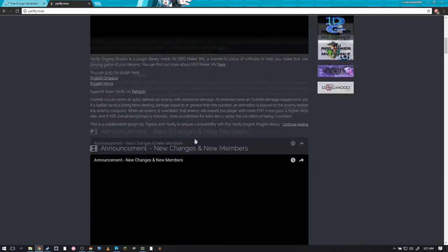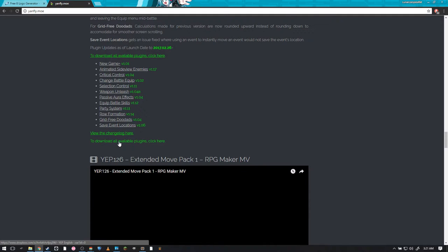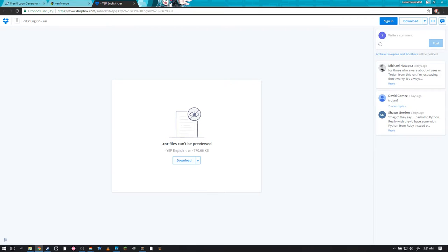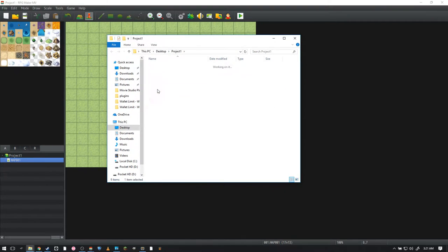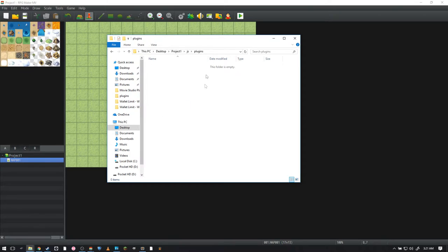What we're going to do first is go to a website — yenfly.moe — and scroll down to where you see green. Click 'Download all available plugins,' download this plugin, and it will download into an archive. Go to Game, Open Folder, JS, Plugins, and drop it right in there. The only plugin you will actually need is YanFly's Core Engine.